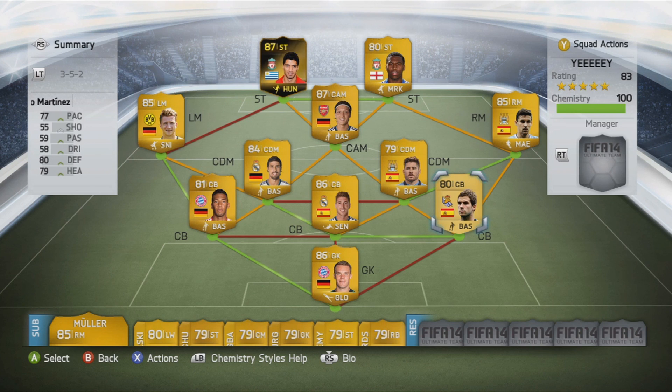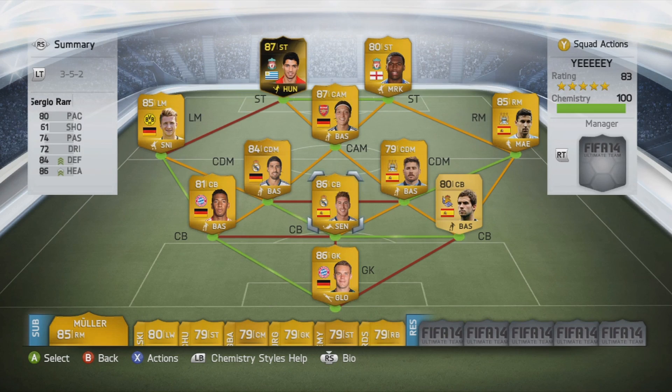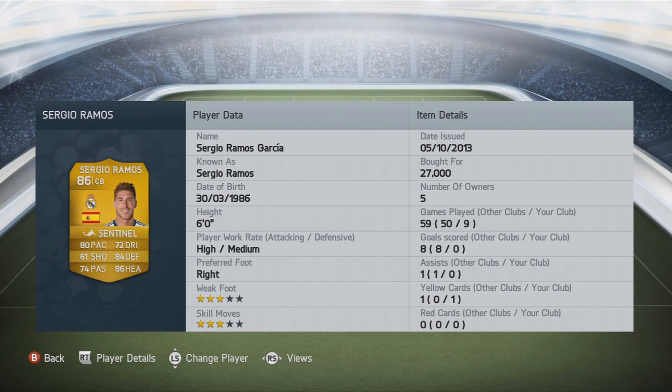Moving on to the defense. In the right center back position, we've got Inigo Martinez. He's got 77 pace, 80 defending, 59 passing, 79 heading, 5.11 feet tall, and bought for 600 coins. And then we've got the man himself, Sergio Ramos — 80 pace, 72 dribbling, 84 defending, 86 heading, 74 passing, 3-star skill moves, 3-star weak foot, 6 feet tall, 27,000 coins. He's got high/medium work rate.